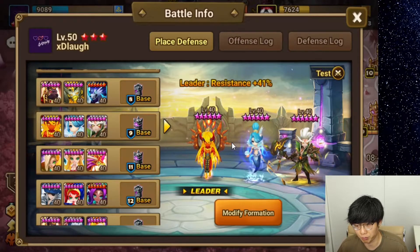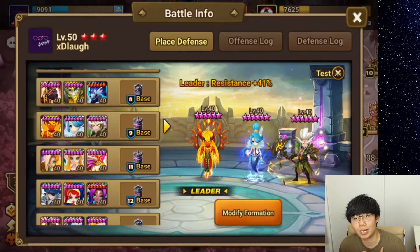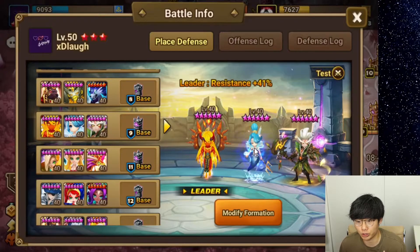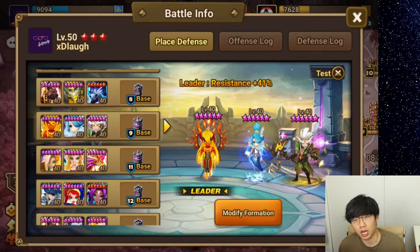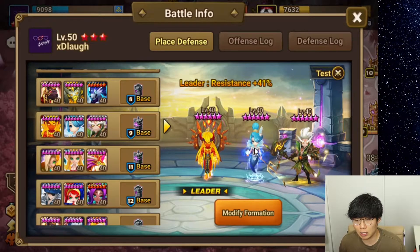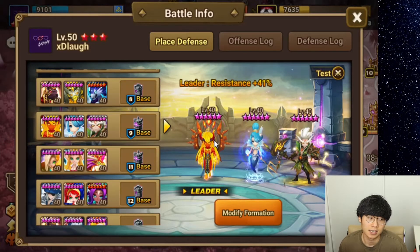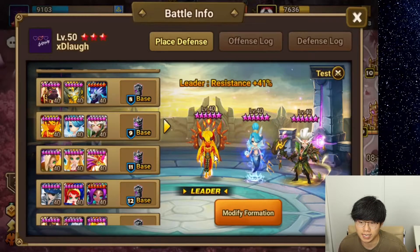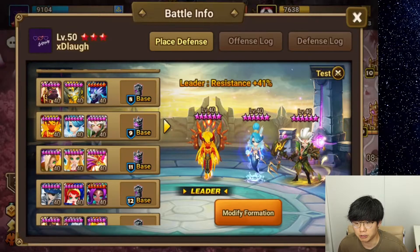But we don't have any of that, and all of these units need to be pretty tanky. So knowing that, who should go first? I'm not entirely sure, and I think everybody will have a different opinion when building a tanky defense that's not going first. But for me, I made the Tetra go first because it has a cleanse. So knowing that I'm going second turn, there's a very good chance the opponent will be faster than me and try to control my team.